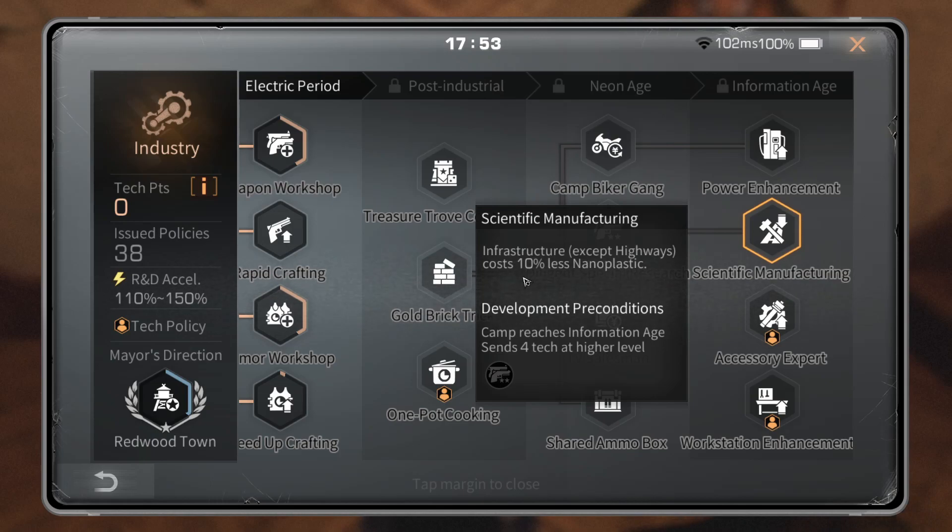Scientific Manufacturing: infrastructure except highways costs 10% less nanoplastic. It doesn't specify whether that's for infrastructure in camp, in general, or outside camp — either way, 10% is not a lot, and it doesn't even include highways. Is it really worth 10% nanoplastic savings for that one grill you place every two weeks? I don't think this is a good idea — it seems like a waste of resources, just another trick to empty your camp vault.